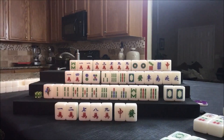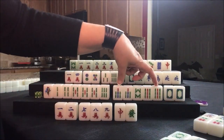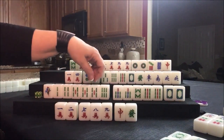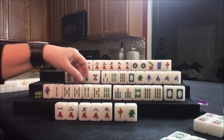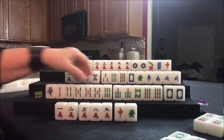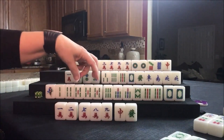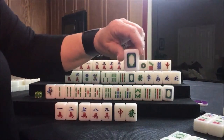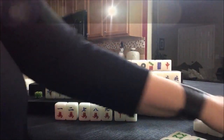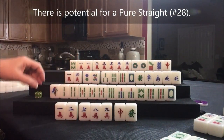Full flush is 24 points. Pure double chow potential — four, five, six. Or we could pung, pung, pung. Let's get rid of the white dragon and go for a pure flush — full flush right here. That's what we're going to try: 24 points.